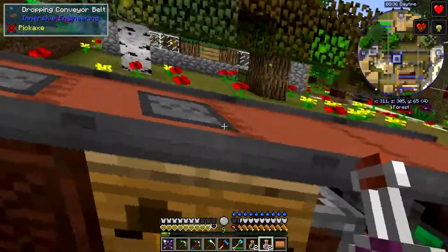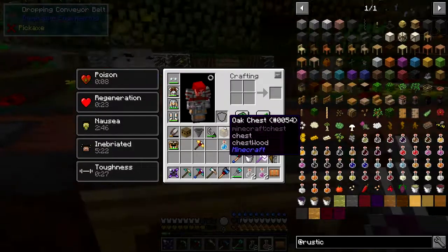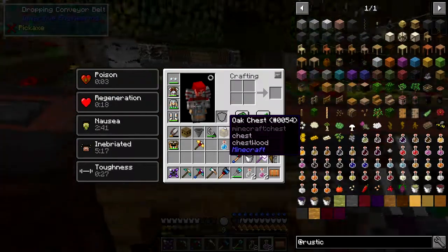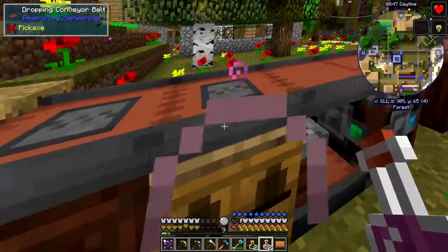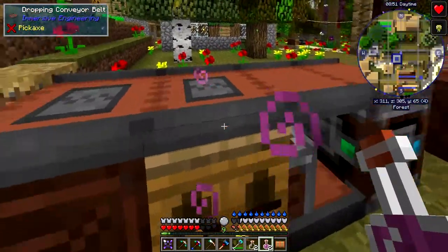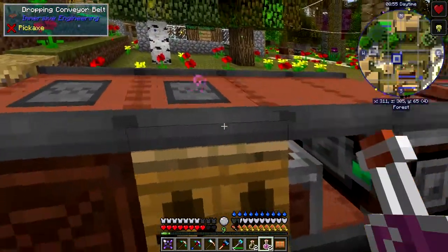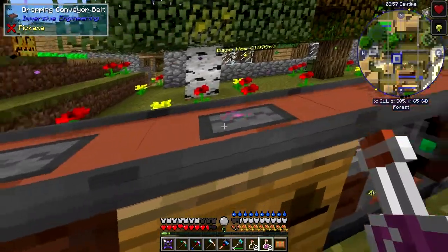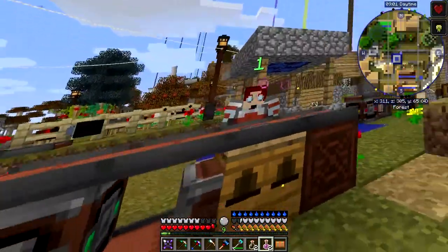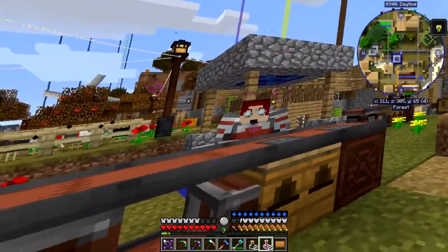I should be getting some regen from the bees as well — you can see the purple bubbles. I've got regeneration for 20 seconds. I'm just about to finish being poisoned, and then my regen is going up. I'll stand here — you can see me swinging around — and come back in a few minutes when the regen is finished.